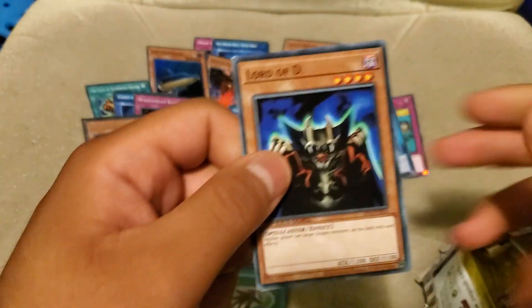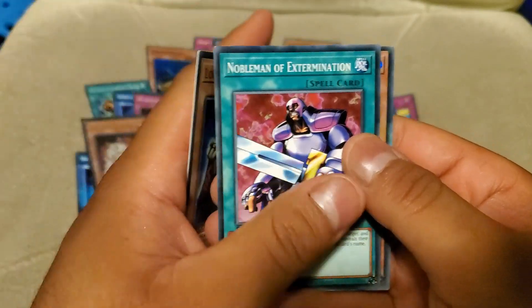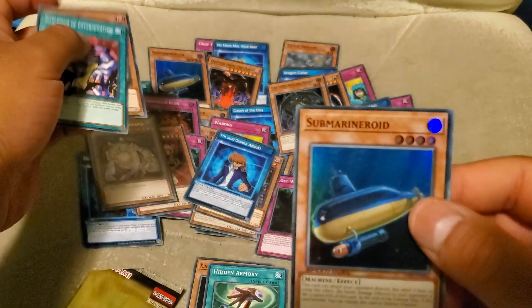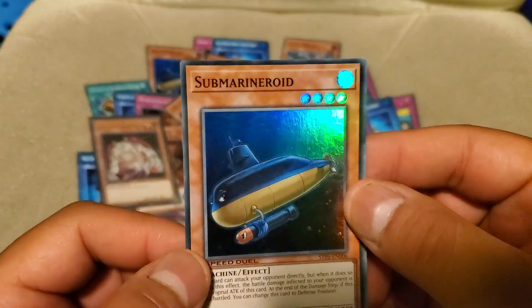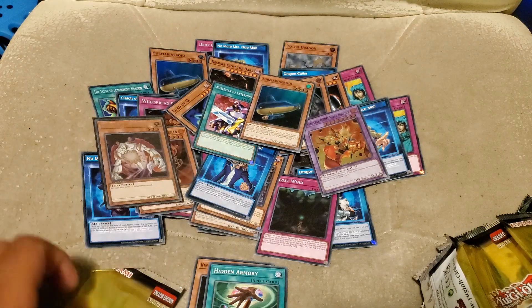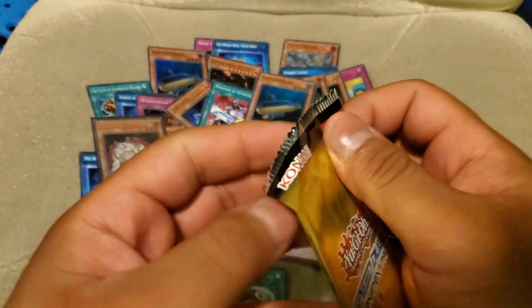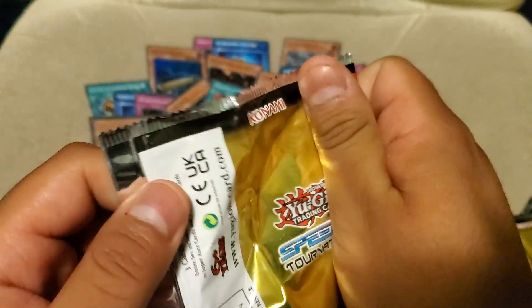I've got two more packs left — let's see if we can pull another UR. Nobleman. It's not a UR, but we almost have our play set of Submarine Roids. And if y'all follow the channel, y'all would know that this one got bent a little bit — but it's one of my favorite decks, the Roid deck.